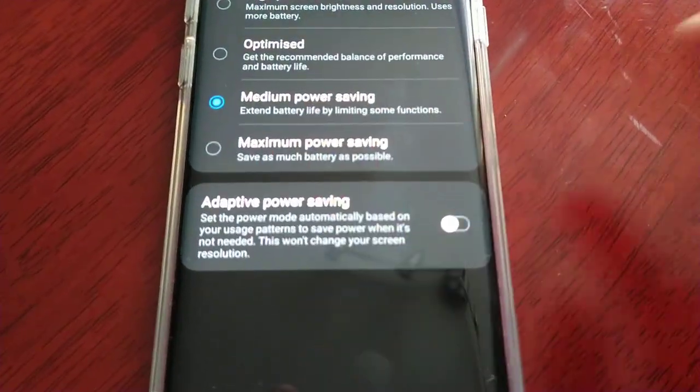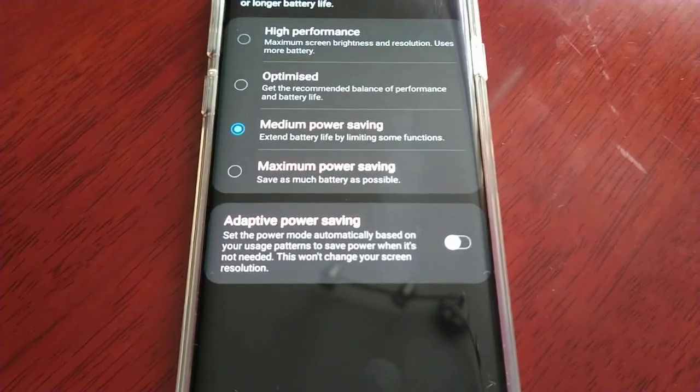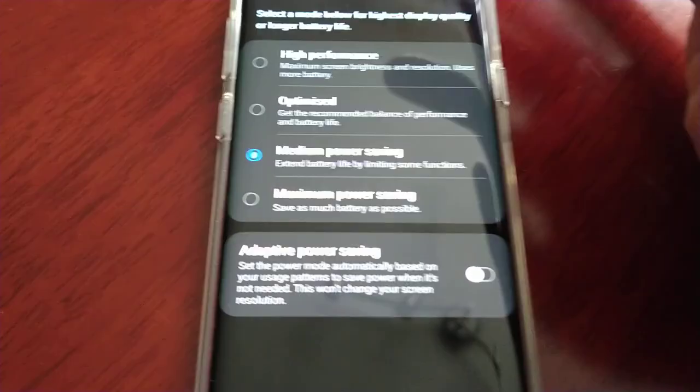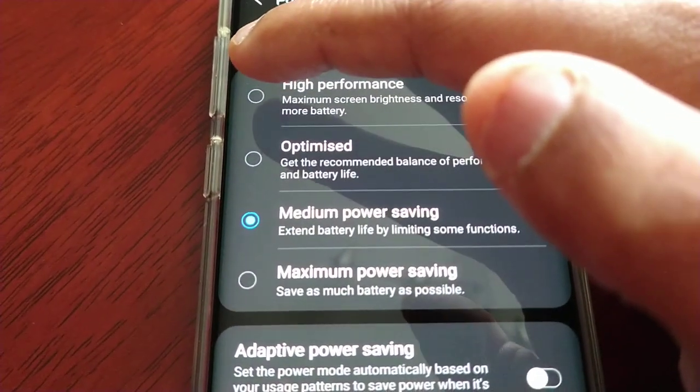Mine is currently set to medium power saving mode, so I've got quite a few restrictions going on. I'm going to unlock everything right now and remove all restrictions by selecting the high performance mode.